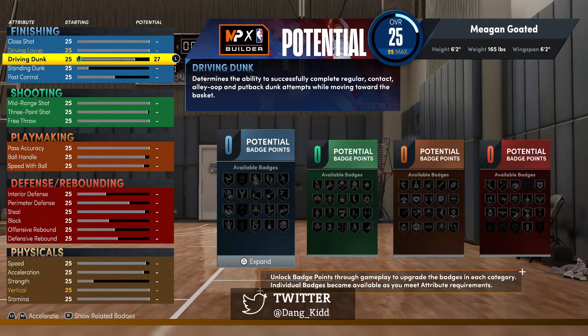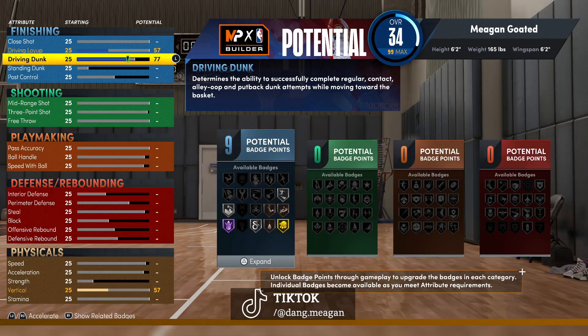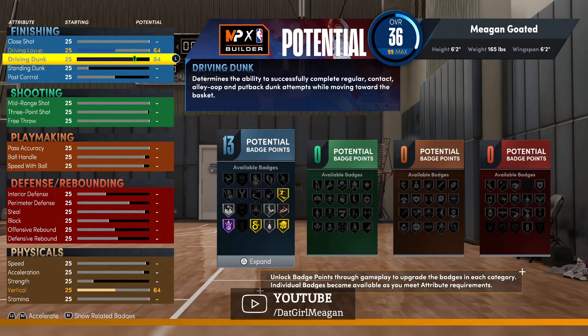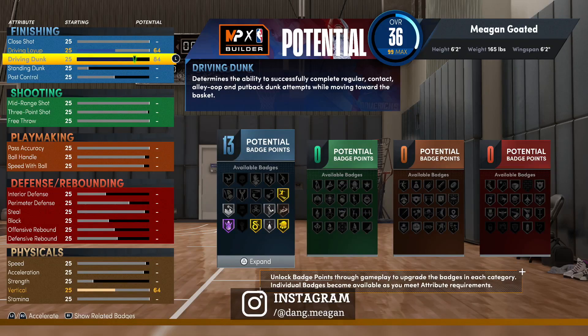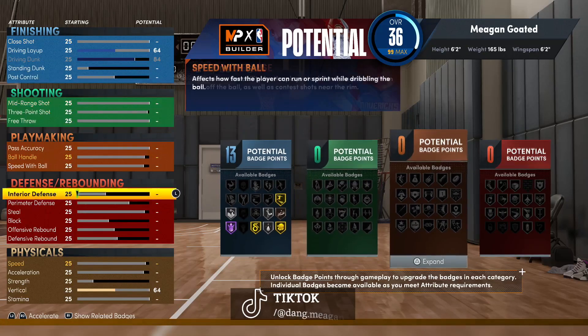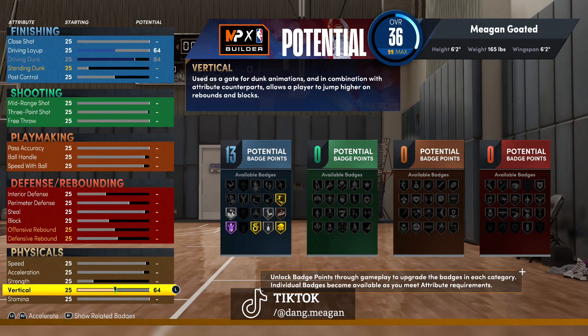Starting with finishing — as you increase the driving dunk, the driving layup goes up with it automatically. If you want to unlock contact dunk animations for a point guard, shooting guard, or small forward, you have to have an 84 driving dunk for pro contact dunk animations. And as you can see, when you upgrade the driving dunk, the vertical goes up automatically with it.